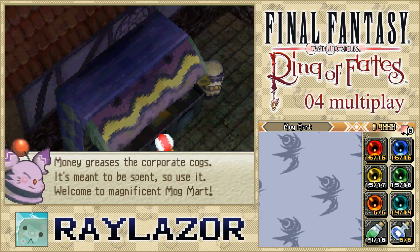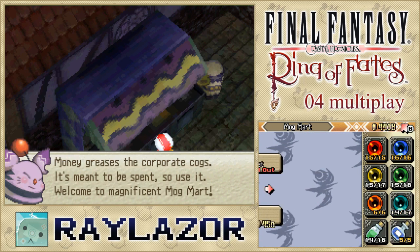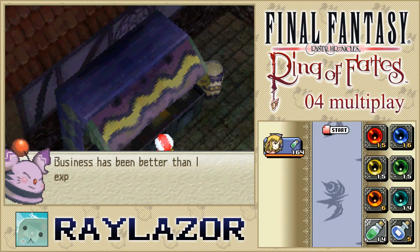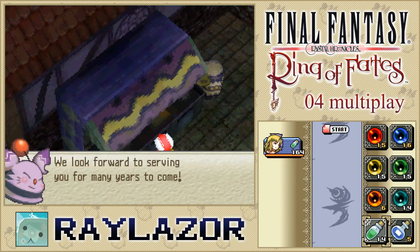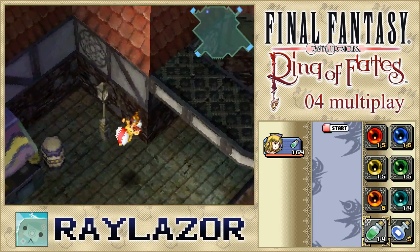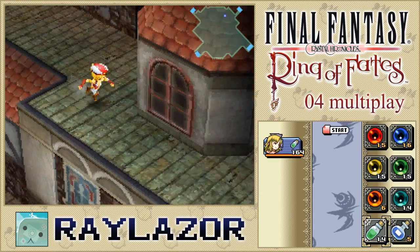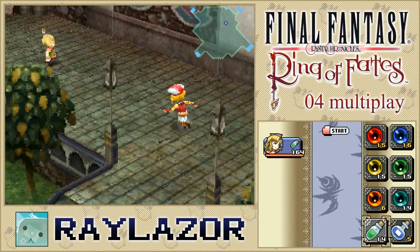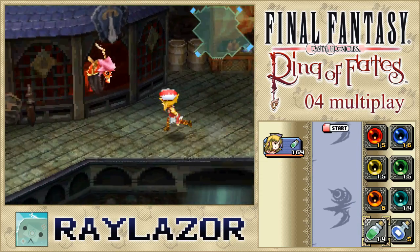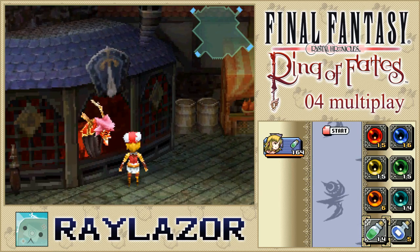Eventually we're gonna have to bump into this fellow but I'm gonna try my best not to just yet. Let's see if we can get a permanent upgrade. The Moogle here has a very unique name and he's sprawled across the Crystal Chronicle series — if you've seen this fellow before he's probably stolen something from you. 'Oh, a customer! How good of you to come. Profits do suffer while I'm away. Money greases the corporate cogs — it's meant to be spent! Welcome to the magnificent Mogmart.'